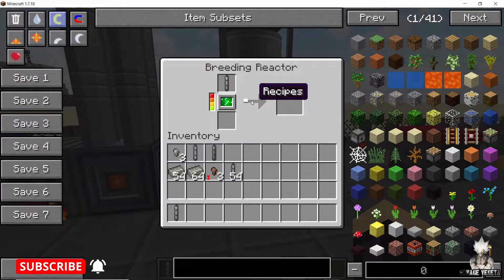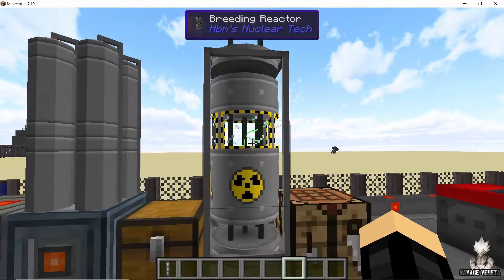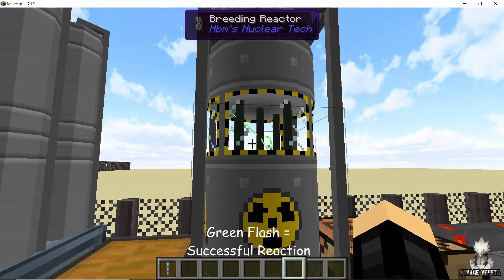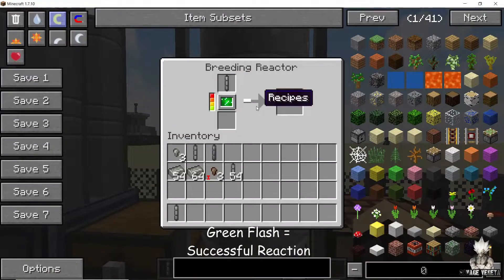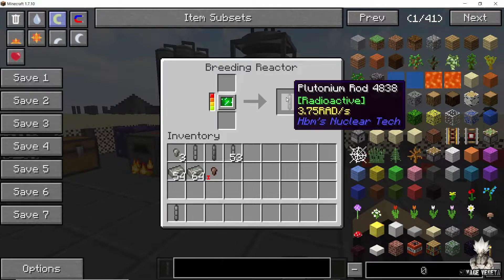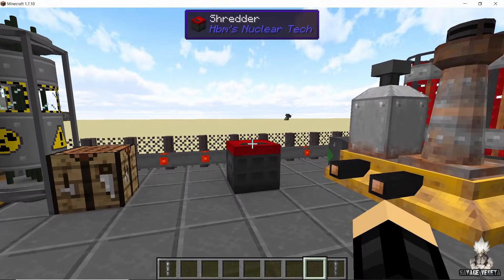As soon as you place the uranium rod in the upper section of the breeding reactor, the reaction should start. The indicator for this is green flashes of light — when you are seeing these green flashes it means the reaction is going. After some time the reaction will finish and we should be getting a plutonium rod. There we have a plutonium rod.